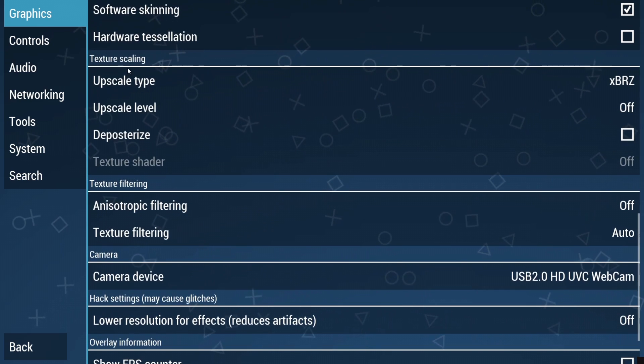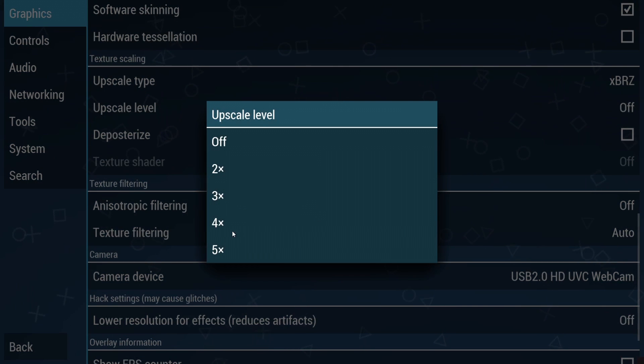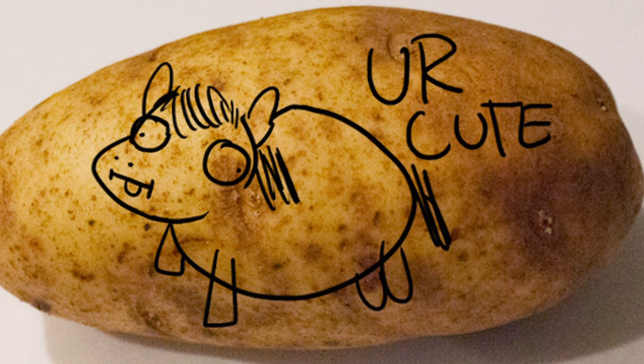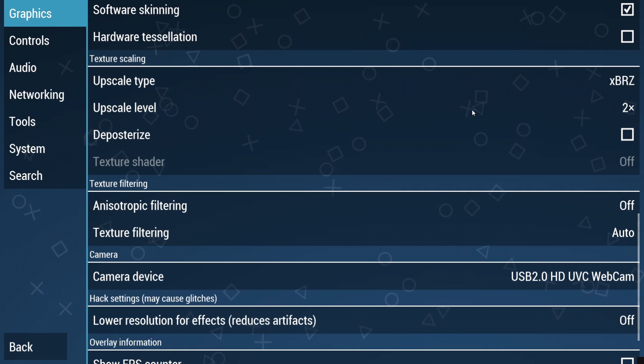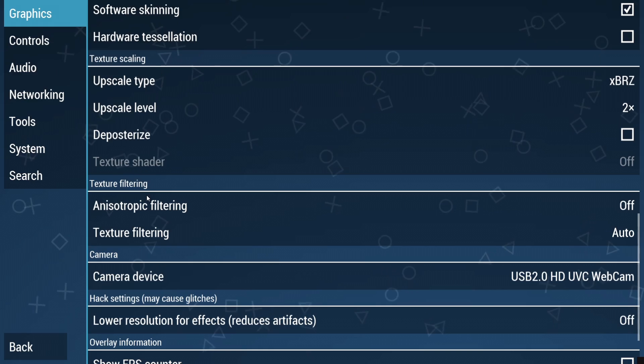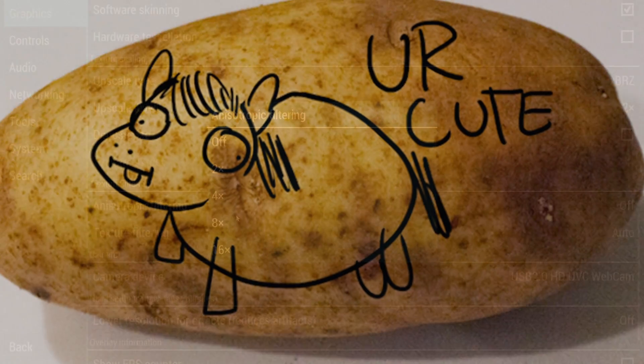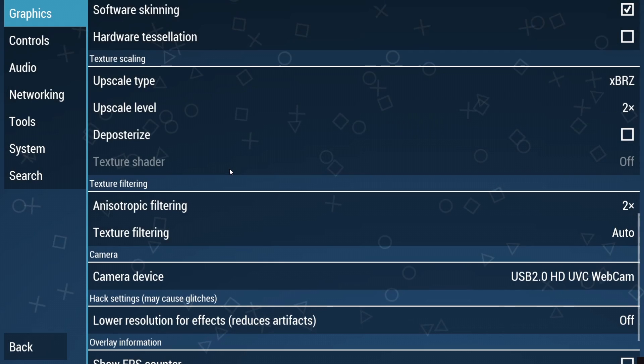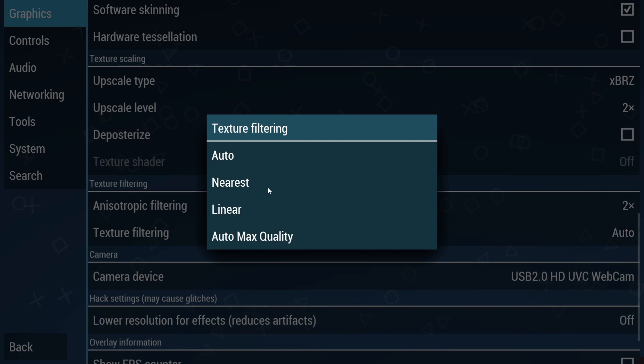Scrolling down on the graphics settings until we get to texture scaling — upscale level — we're going to bump this up to around 2× for now. Just be aware that when you're increasing the graphics it's going to be very wearing on your computer, so if you've got a potato you can attempt to do this but it's likely going to lag. Under texture filtering we've got anisotropic filtering. If your games begin to lag, just work backwards — max everything out until you find a sweet point. I'll put anisotropic filtering on 2× and texture filtering on Nearest.